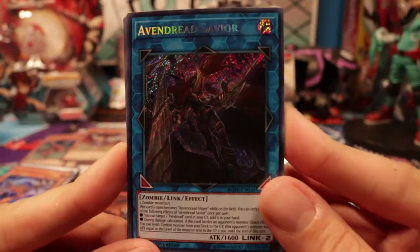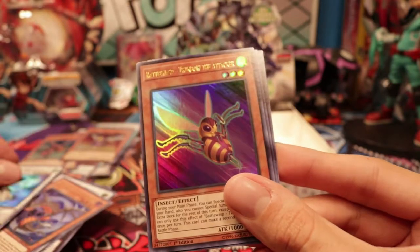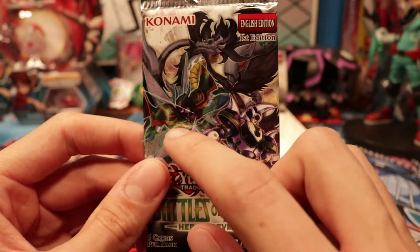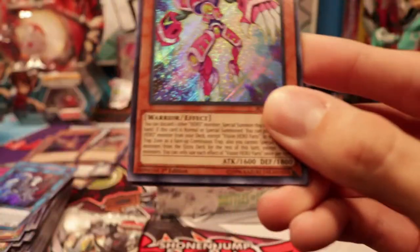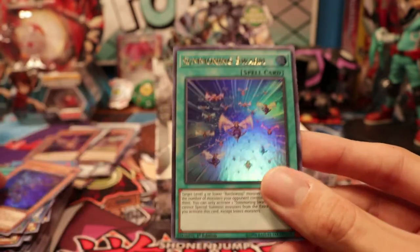Second to last pack, guys. Another Avengered Savior — that's pretty sweet. Battle Wasps the Ghost Bow, Twin Bow the Attacker, Sonic Stun, and a Gimmick Puppet Link. And our final pack — can we pull the card I still need? It should not be that rare. Let's find out because I kind of need at least one. Vision Hero Faris! I know my friend was looking for this, so that's good. Lucky Alone, Unacceptable Result, Shadal Squibata, and Summoning Swarm.